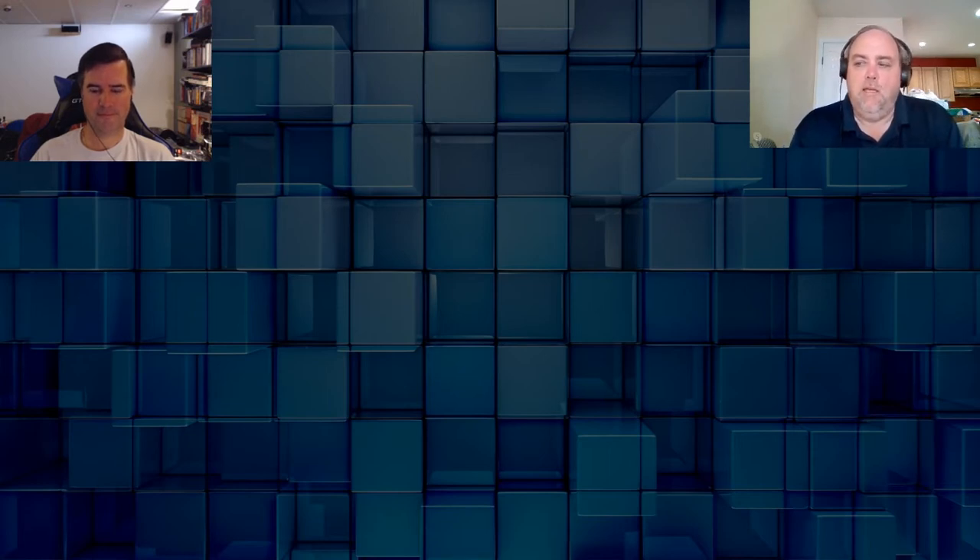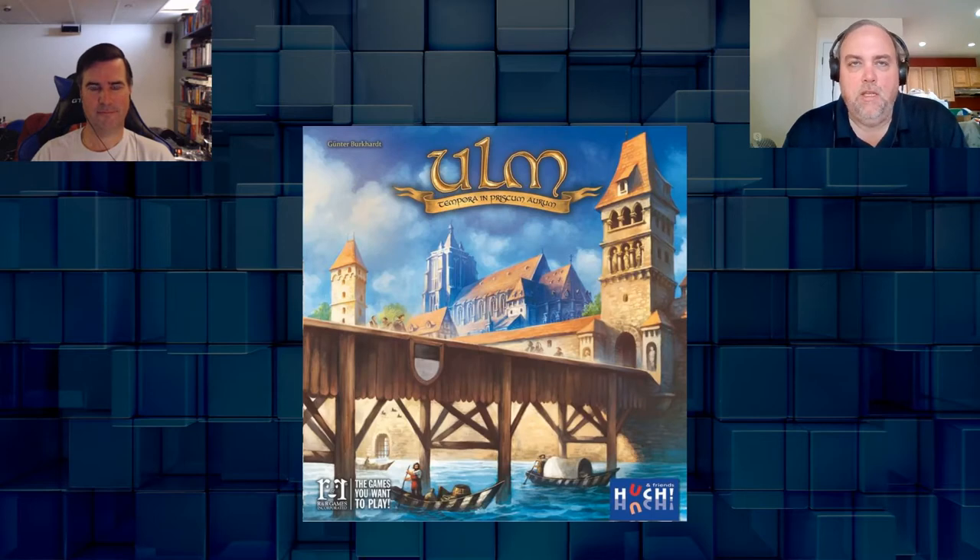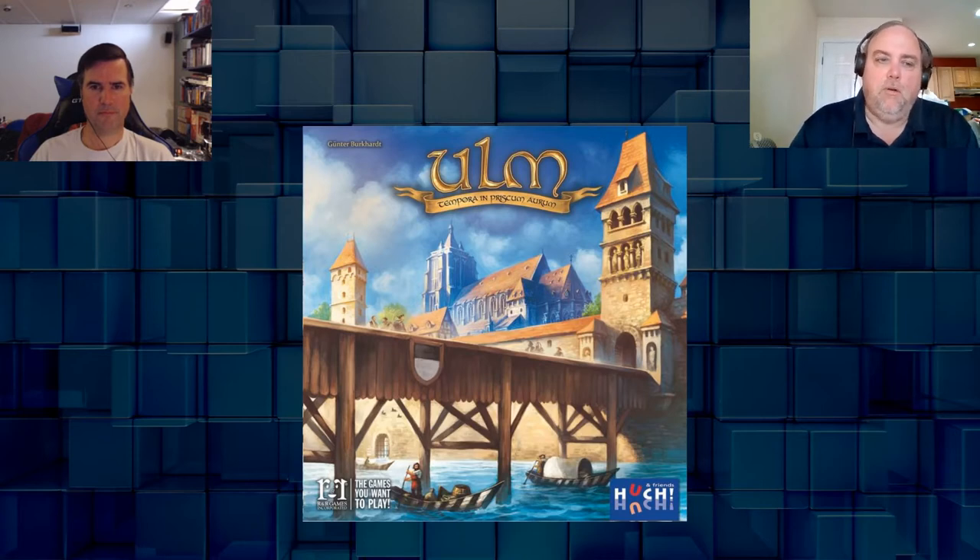My leftover for this first episode is a game called ULM. This was put out by R&R Games in 2016. It's a two-to-four player worker placement game, mid-weight, around a 2.7 on BGG. The whole thing about ULM is it's set in a European city.